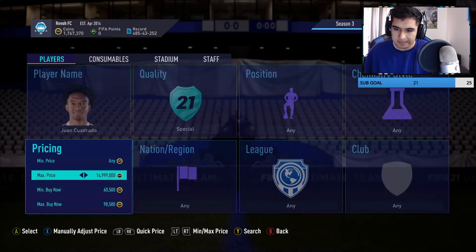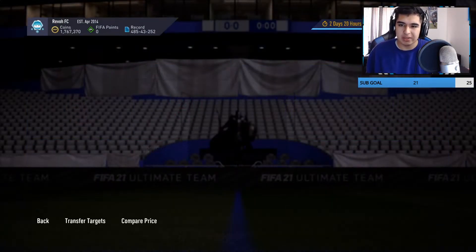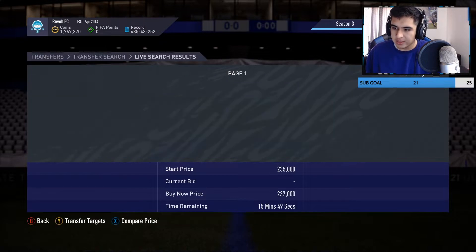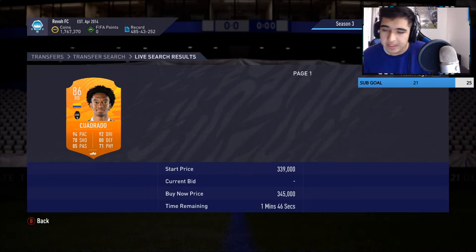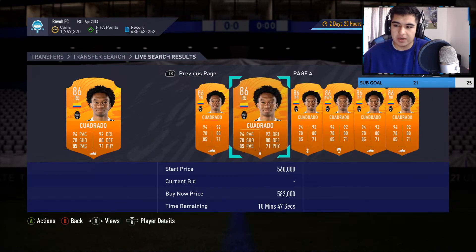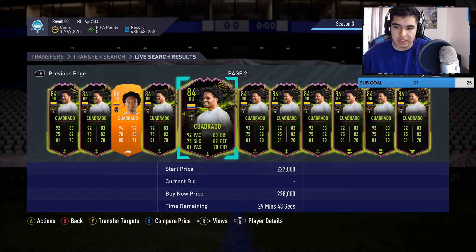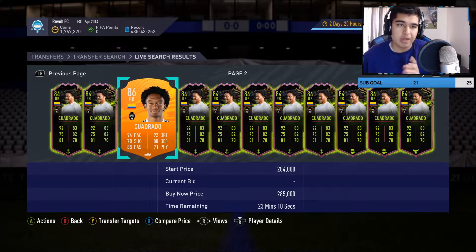Now for a polar opposite — Cuadrado is going for around 260–300k. I would definitely not invest in him right now. He's too expensive at 280–300k, and with that much you might as well get a better-looking card like his Rule Breakers version. Do not go into that. The only orange card you should be looking at is Alba.